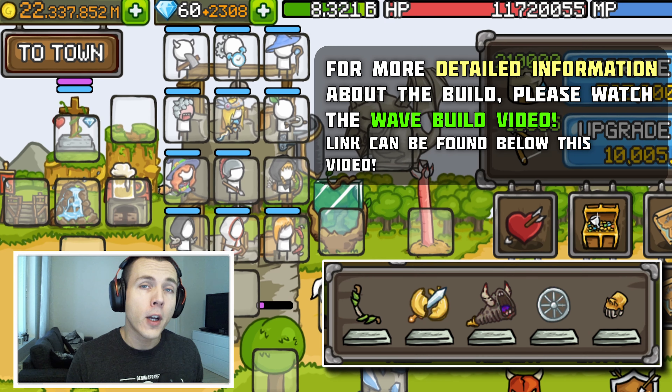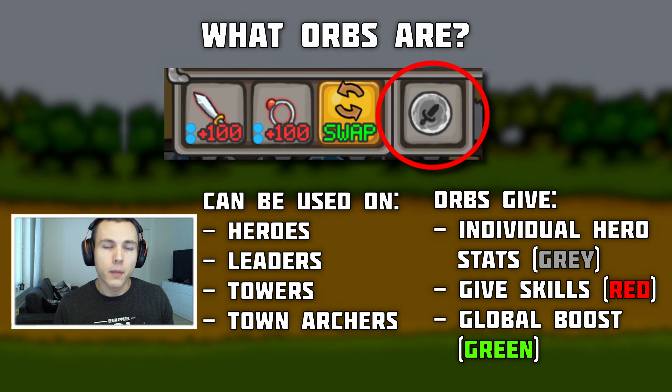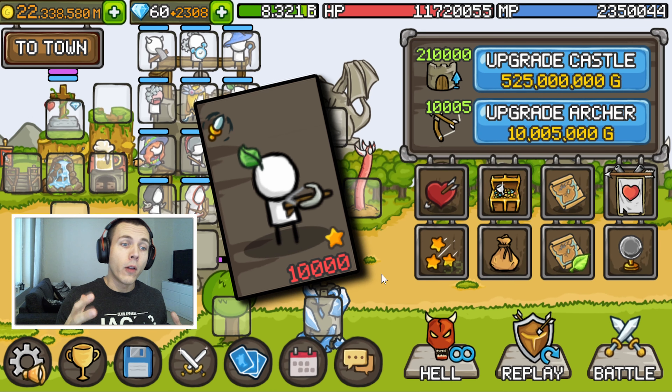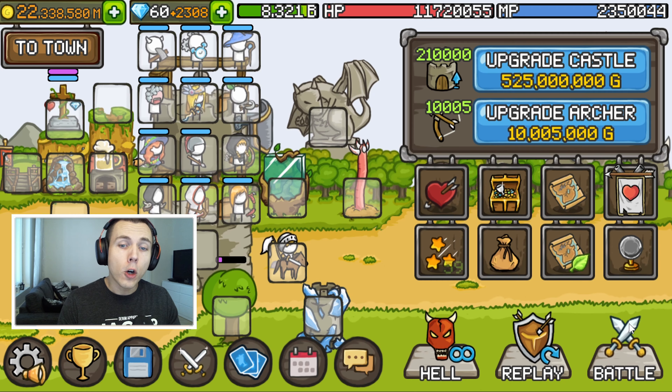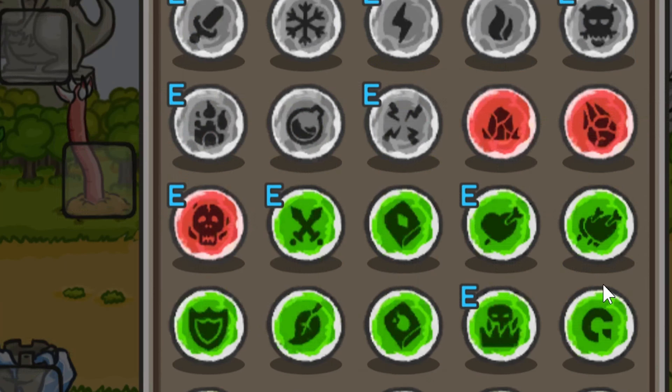Before we get started, a quick basics about the orbs: they are an equipable type of item similar to weapons and accessories that you can use on your heroes, leaders, towers, and town archers in some cases. They can either boost their individual stats or give stats that boost your whole build in general. In order to use orbs, the unit must be on level 10,000 or higher. Any unit below level 10,000 cannot use orbs, and the orbs are processed through this icon located below your guild icon.